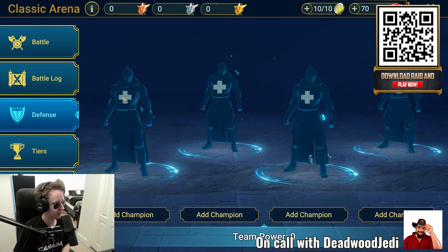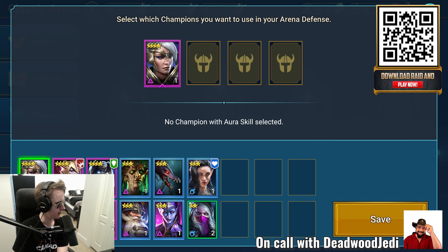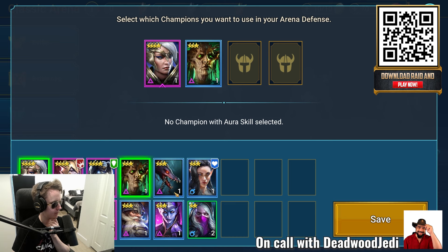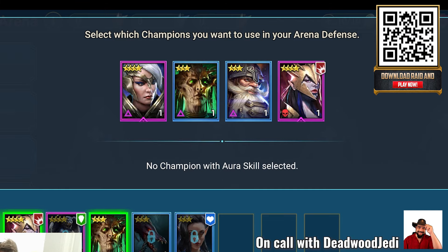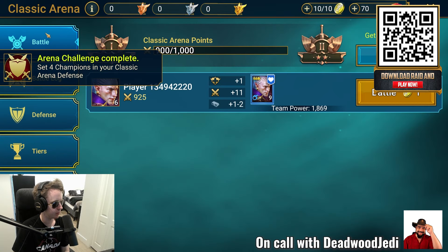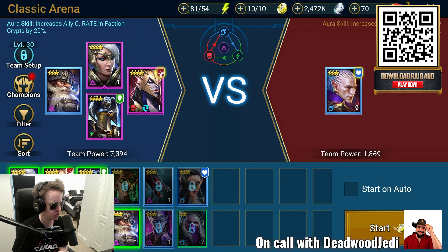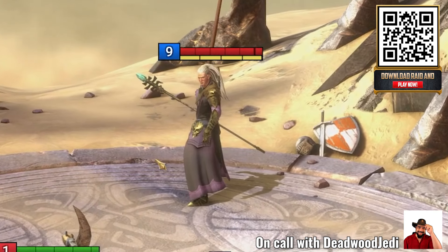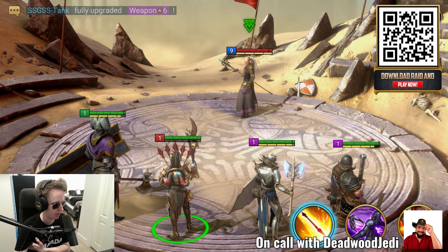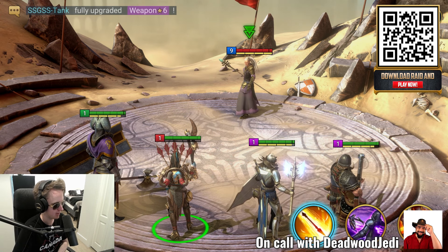I can just fight this guy — oh, I have to set my defense first. What characters should I use? Well, you can pick any four, but Tree Shield Knot is a really good one. Gist Card and Andrisia are really good, and then bring in one damage dealer — either Dilgal or Blood Feather. That's a great combination. Okay, then we go to battle!